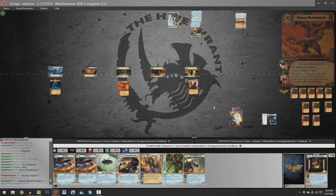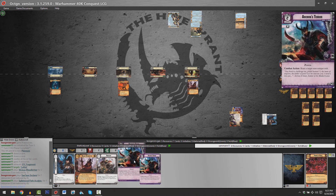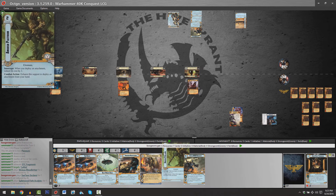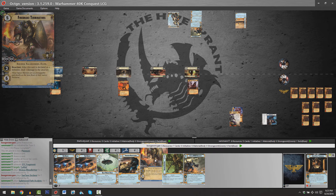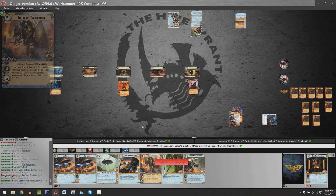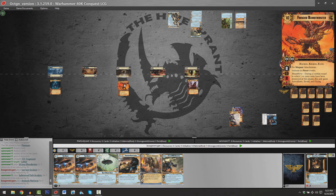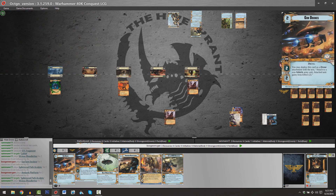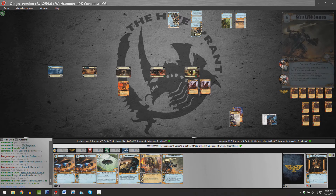Sam drops a copy of Splintered Path Acolyte to planet number five. He's now got two copies of Archon's Terror. Brian's got a copy of Saylum Enclave to decrease the cost of non-Tau units by up to two, at the cost of exhausting it, leaving him with 5 resources. We could see Firedrake Terminators for 3. We've also got a Heavy Marker Drone, which could be played on the Frenzied Bloodthirster to double all damage dealt to it. Instead, we see Ambush Platforms — you can deploy an attachment from your hand, which means you could Ambush Platform Gun Drones into play.